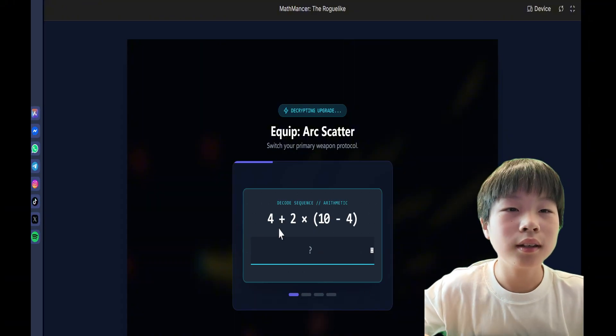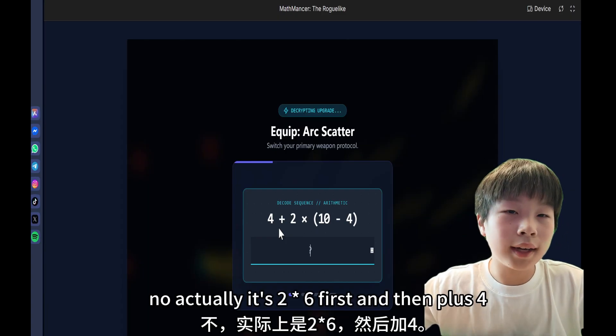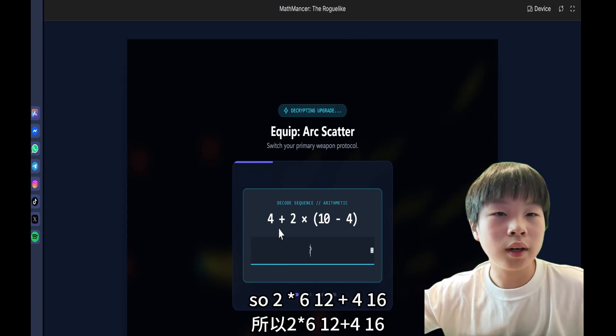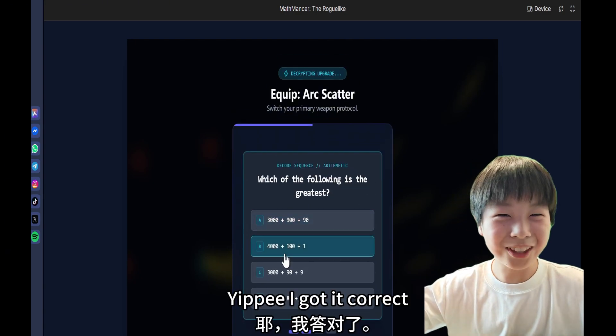4 plus 2 times 6. Times 6 is 12? No — actually it's 2 times 6 first, then plus 4. So 2 times 6 is 12, plus 4 is 16. Yippee — I got it correct.